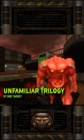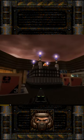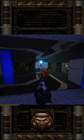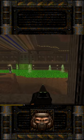This WAD remakes the original Doom episodes and implements modern source port technology like ambient sounds and dynamic lights. It also expands all map layouts and in some cases completely rebuilds maps from scratch. Think of this mod as a visual enhancement of the environments in the original Doom episodes.